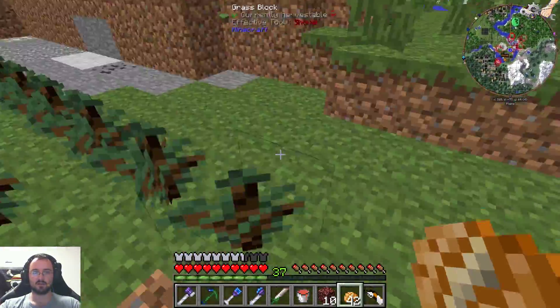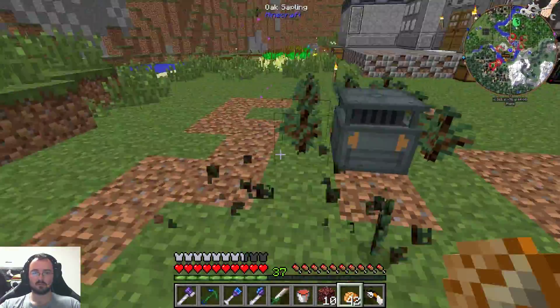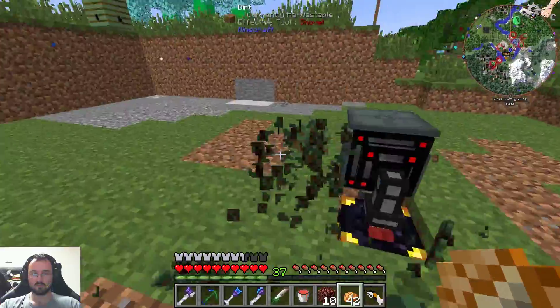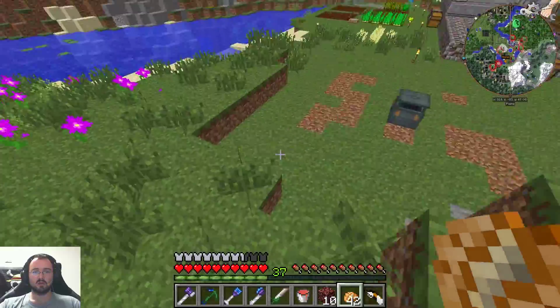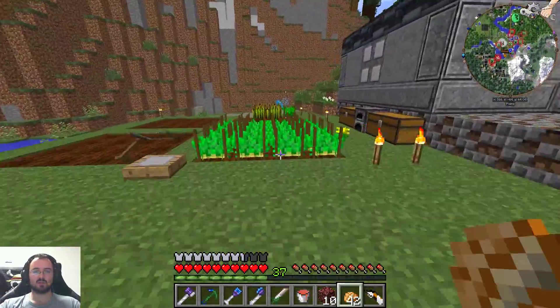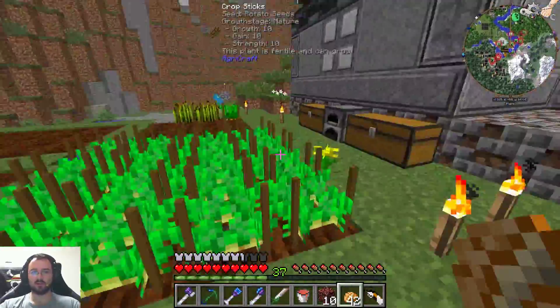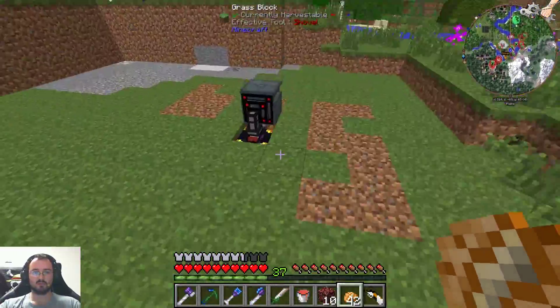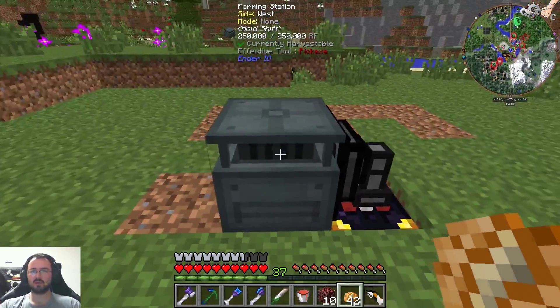Let's throw away a few things. We need to eat. We got a magic forest. Let's throw away the dark tongs — we don't need them — the chunks of flesh, the golden nugget, the wood, the sulfur, the fire string. Then we should have enough space for all of these things here.